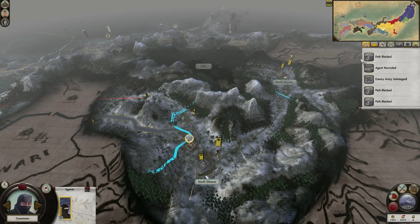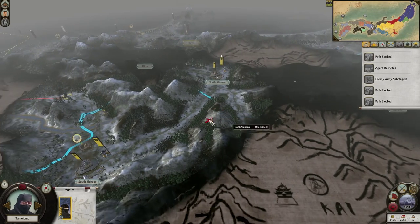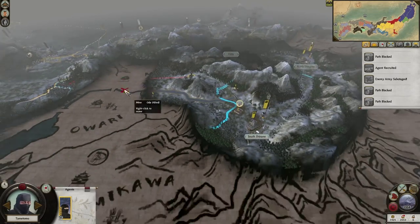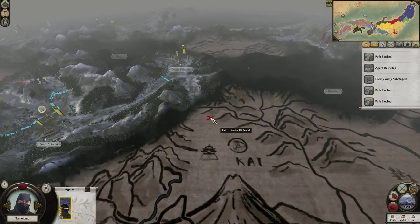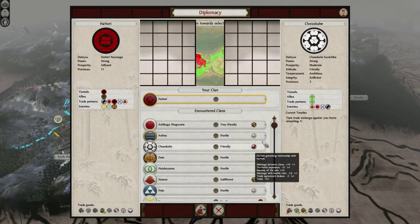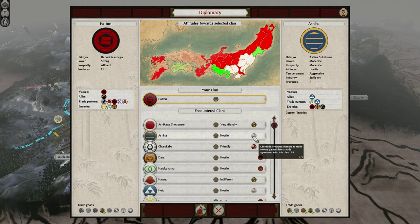In two provinces at least they don't have anything, because they've been beaten back fairly significantly there. I think they have armies around here though. And they're not at war with the Takeda anymore, so that's sort of useful.